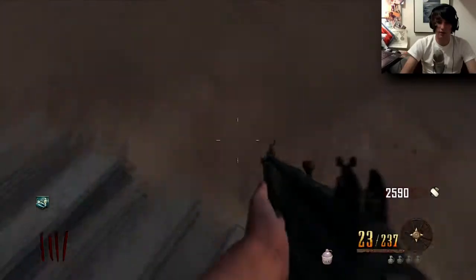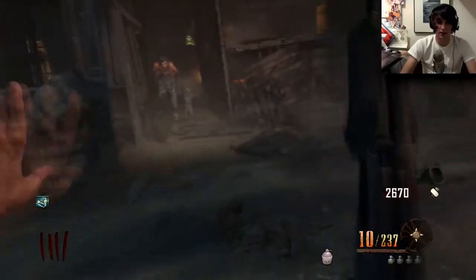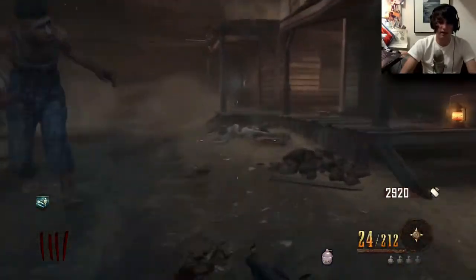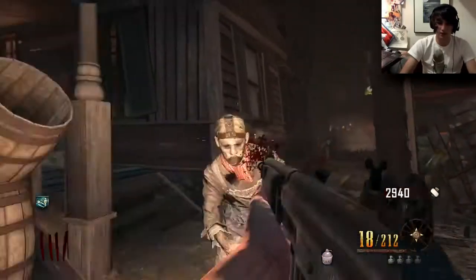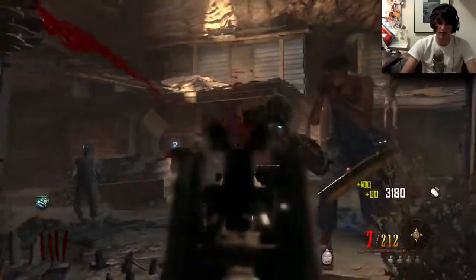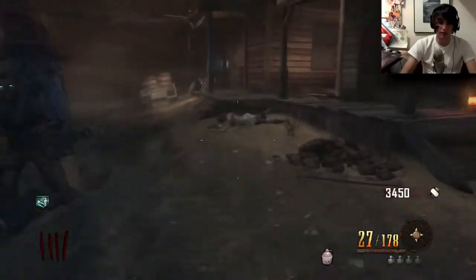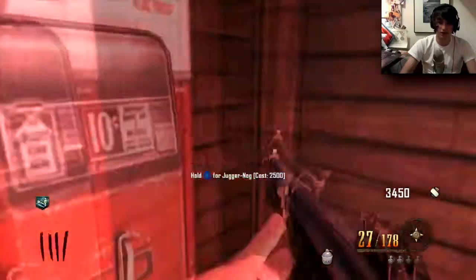If you guys don't know, one of the perma perks in this map is the sniper rifle perma perk, in which case you get a lot more points for using sniper rifles. Whenever you get it, you tend to get about 500 or so points per kill with a sniper rifle, which is astronomical compared to how many points you normally get with, like, a Galil. So let's just try and play it safe right here because we don't have Juggernaut quite yet — let's just go buy that right now while all these zombies encroach on us.